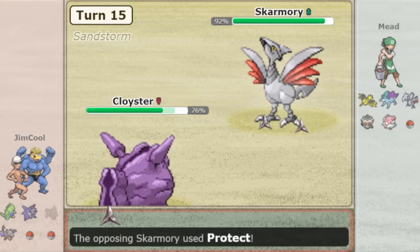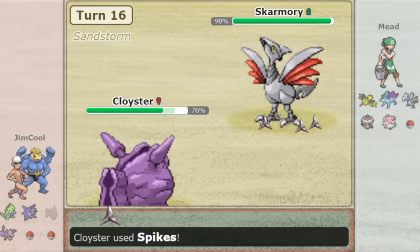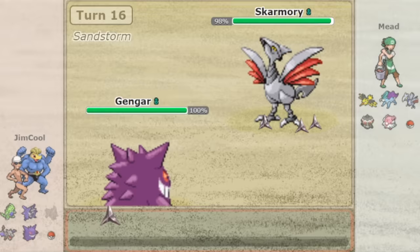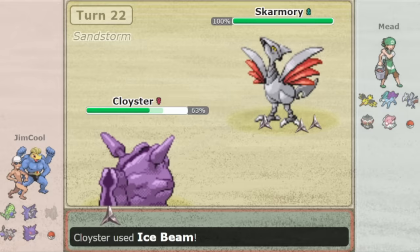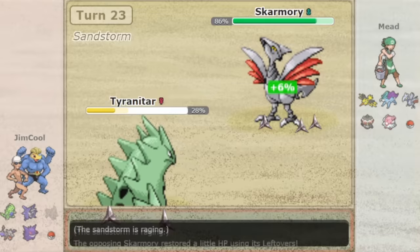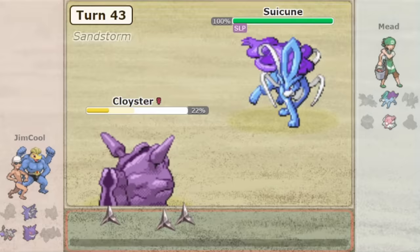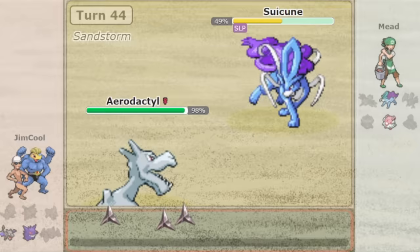STAB Ice Beam is also quite useful — you can do considerable damage to incoming Celebi or even be a backup check to Salamence. Despite all these advantages, Cloyster's usage and success in tournaments have really been going down over time. Cloyster really suffers from its sand and spike vulnerability. The main selling point of using Cloyster is that it's effective against Swampert, but even then offensive Swampert Hydro Pump deals considerable damage to Cloyster, and they can also Focus Punch as you spike. Skarmory can Toxic against Swampert, which is a common way to punish Swampert.